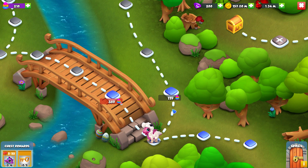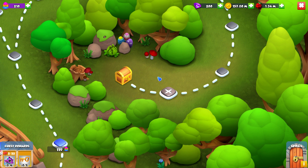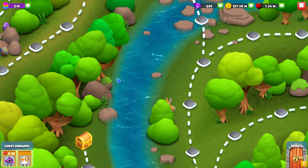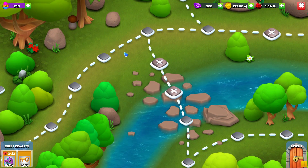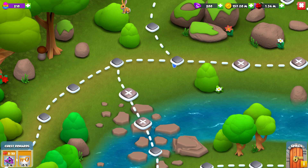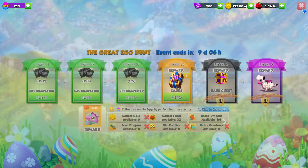On each level you need to spend a ton of event tokens to progress, and there are also battles on the map. Normally doing these map fights is cheaper than just going through all of the tiles themselves, so if you do have the elements available the chances of you finishing are more likely.